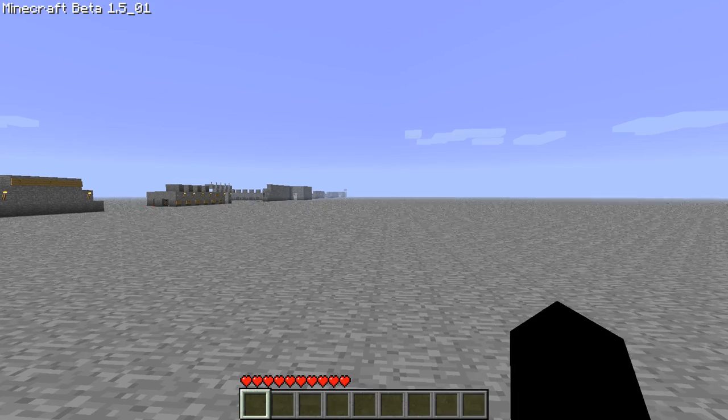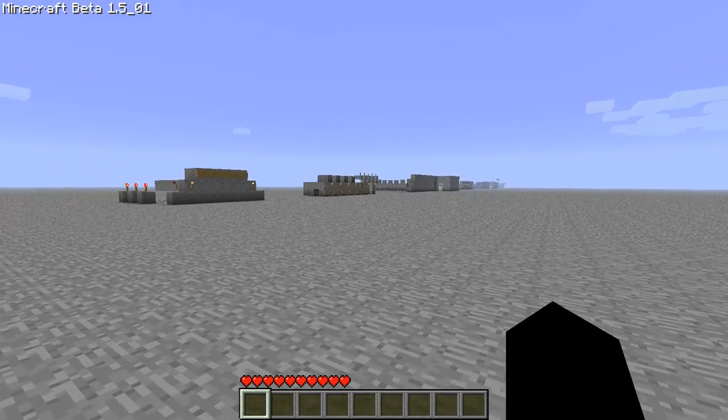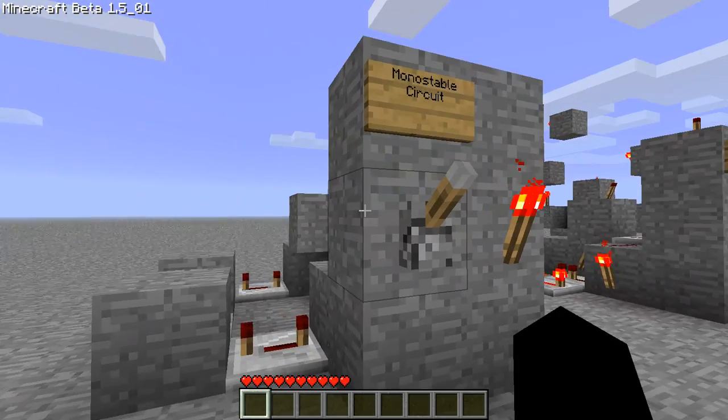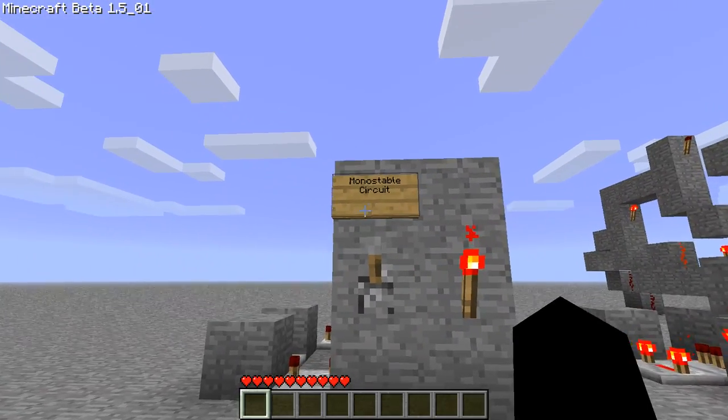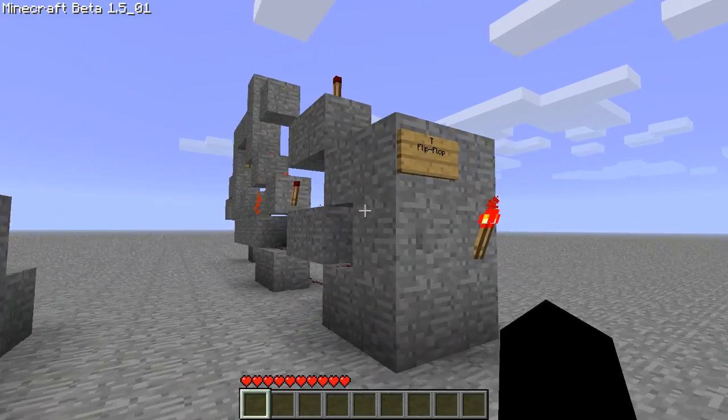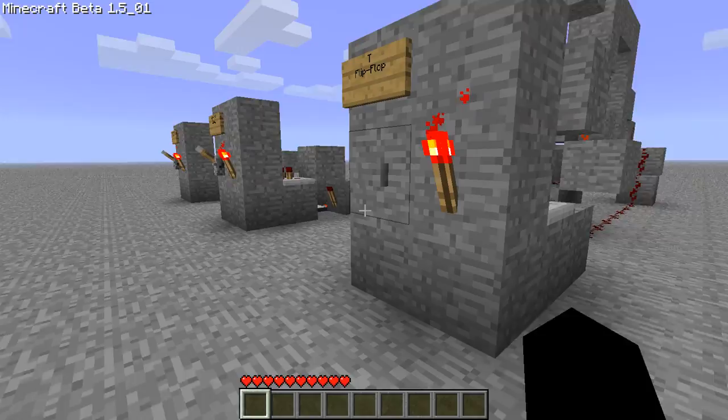Hey guys, Bleach's back here with another Redstone tutorial. This time I'm going to show the differences between the monostable circuit, an on-off relay, and a T flip-flop.